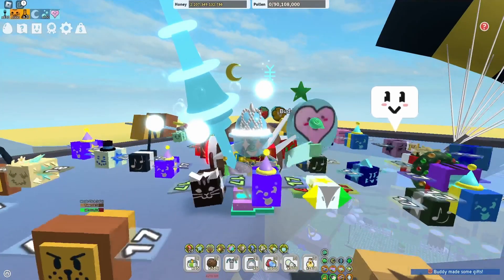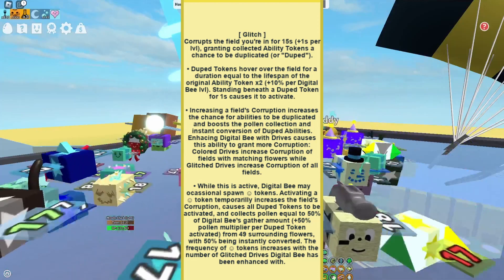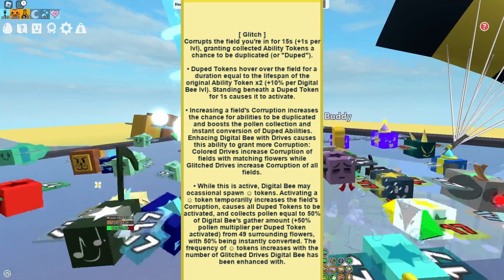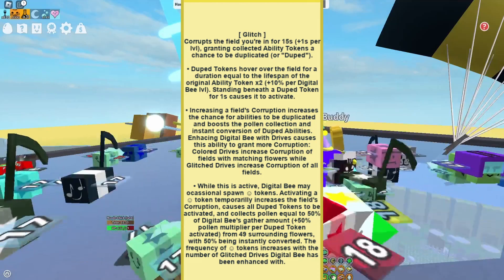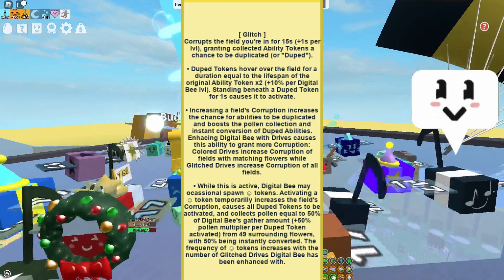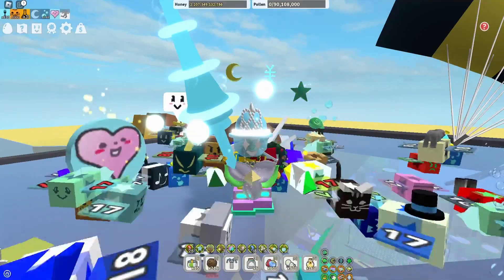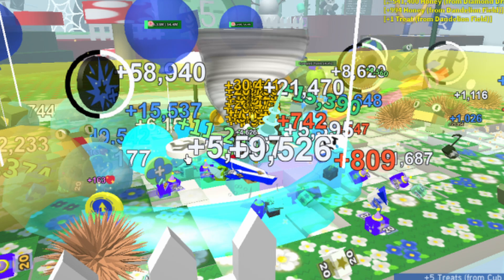The Glitch ability corrupts the field you're in for 15 seconds — one second per level — granting collected ability tokens a chance to be duplicated or duped. Dupe tokens hover over the field for a duration equal to their lifespan of the original ability token multiplied by two, divided by 10 times the Digital Bee's level. Standing beneath a dupe token for one second causes it to activate. As you can see in the picture, those are the dupe tokens hovering above the field — that black and white circle thing means it's corrupted. You stand under it and get that token again, so you multiply your tokens.